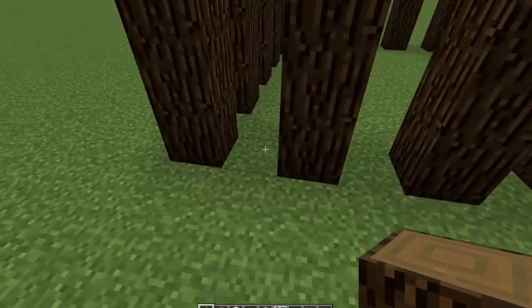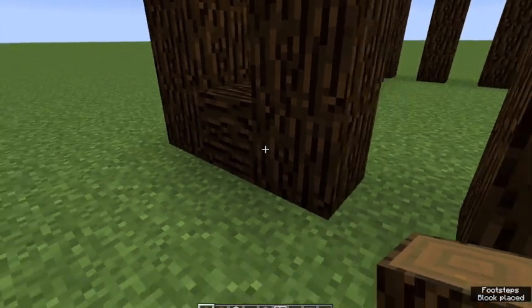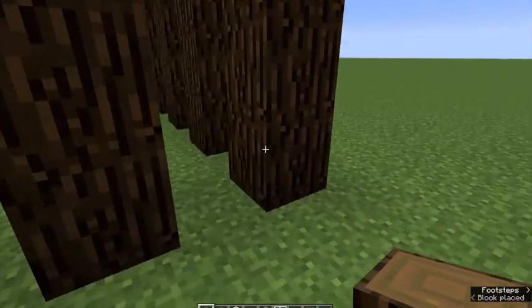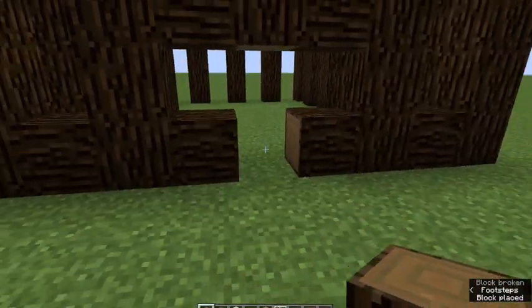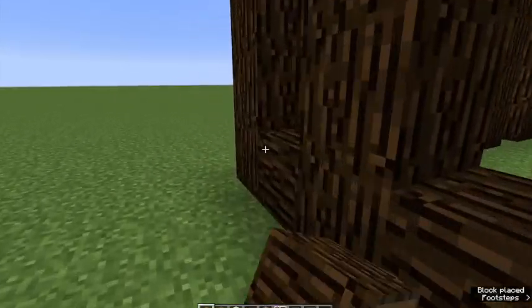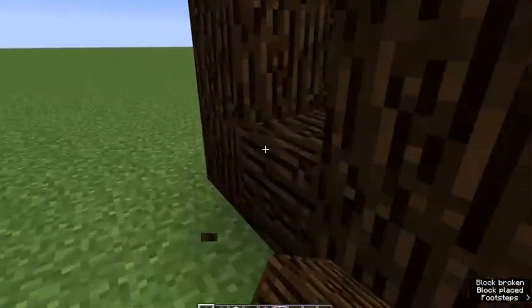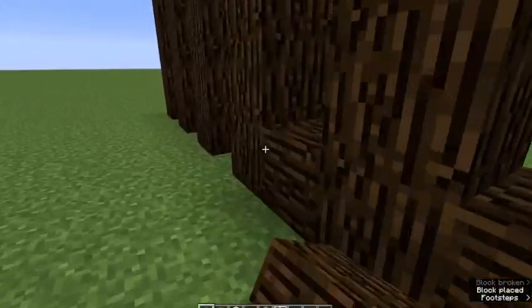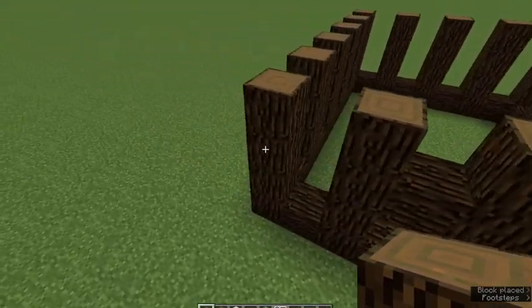Then what we'll do is get a little fancy here by putting some stuff in down here. The door, I believe, should go over here, so we'll do something like that. Then we surround it with these, just to give it a bit more of a feel of like having a foundation. Surround it with these things, and then it's time to build the outline of the roof.